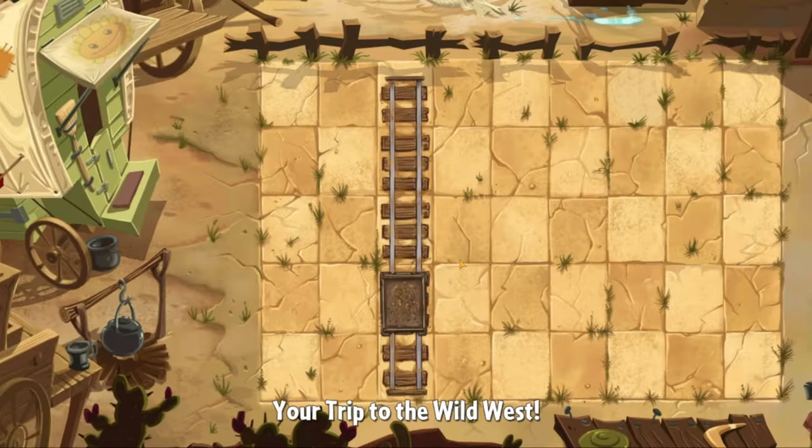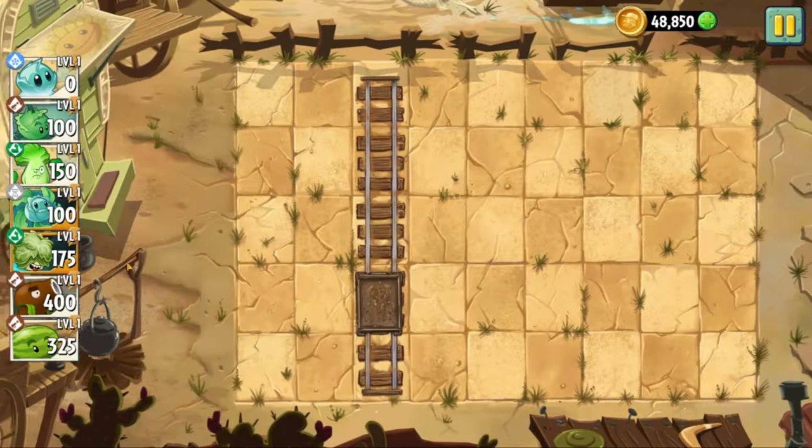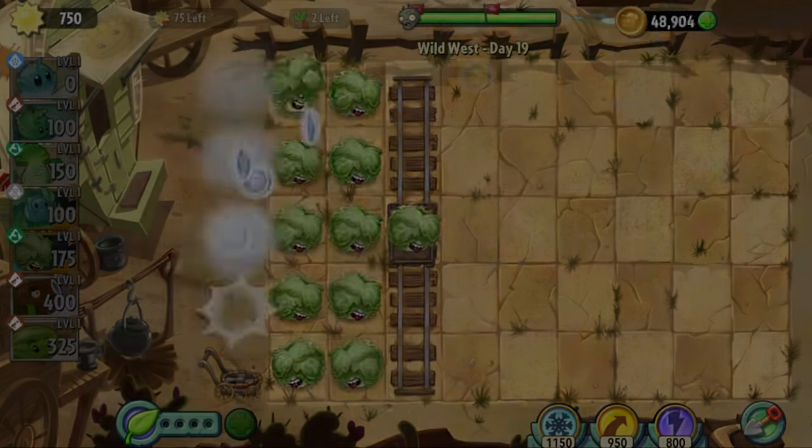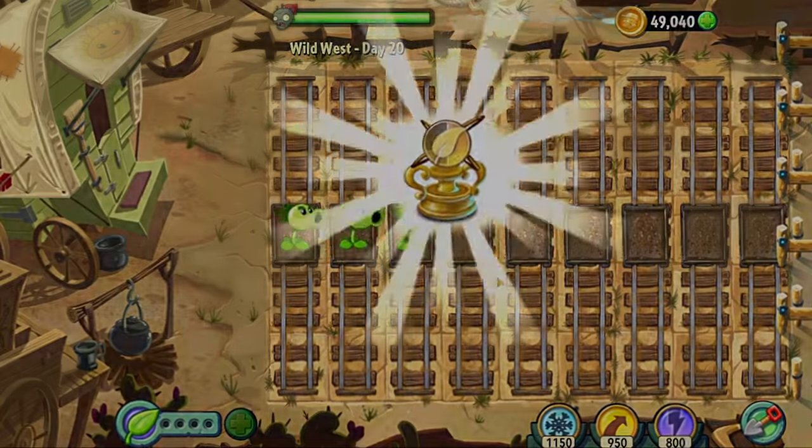Day nineteen is easily cleared with my new friend Headbutter Lettuce. It's obviously a much stronger plant than Bonk Choy, so I will avoid using it outside of necessity. Day twenty is another Not-Okay Corral level, so we will skip to day twenty-one.